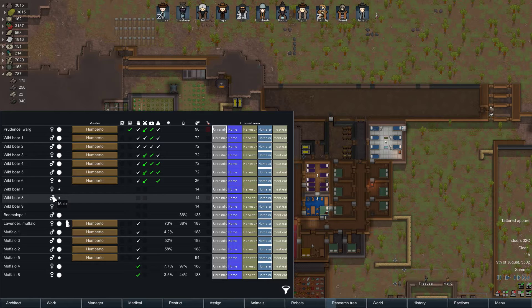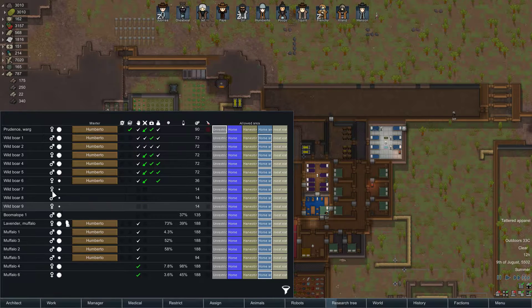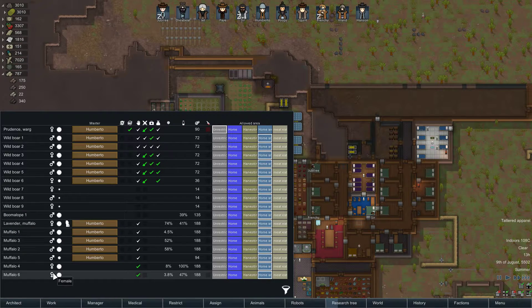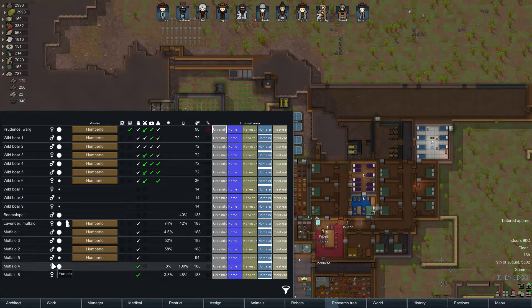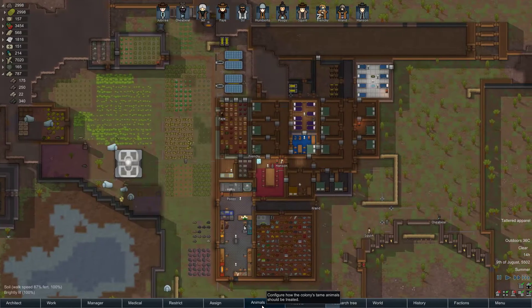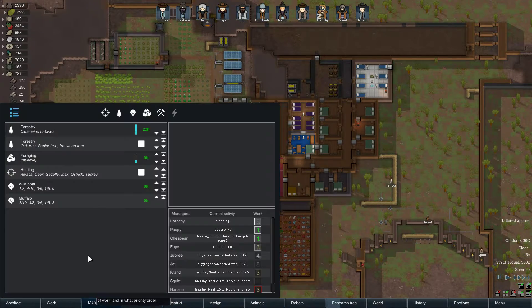We've got more puppies. So we've got a few female boars now — the boars are covered. It's just the muffalos. Did I get more? I must have tamed those two and not seen it. So we've got three female muffalos and four male ones — outstanding. Barring any accidents or weird stuff, we should be good to go.